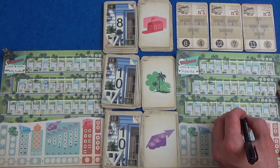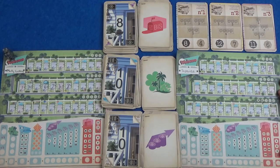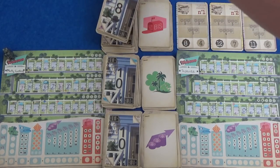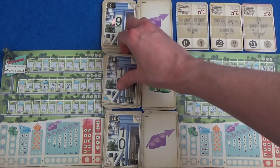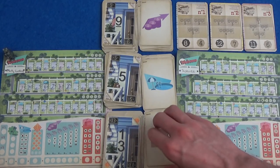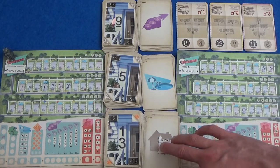Next round. We already know the abilities — we're going to have the real estate, pool builder, and surveyor. There's one more ability that hasn't come out yet — it's going to come out next round. What do we have? 9 with a real estate agent, 5 with a pool, or 13 with a fence.